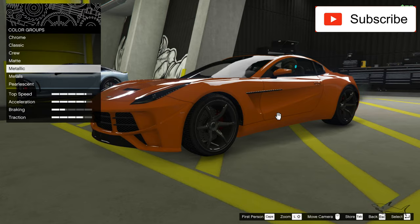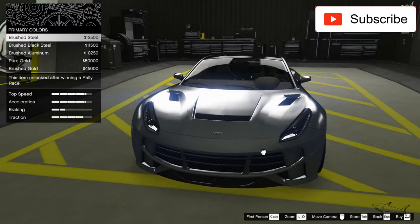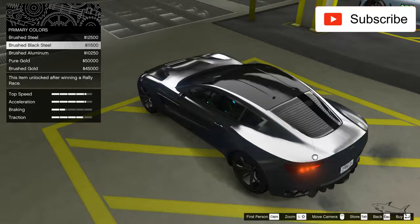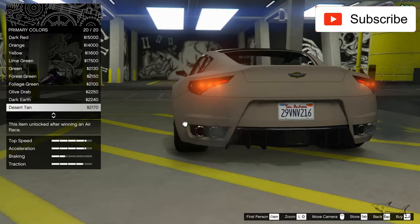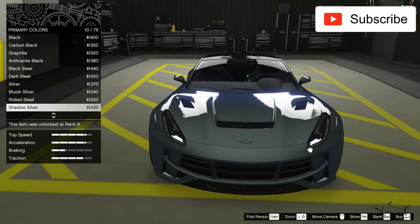It doesn't have that many customization options, so the main thing we have to work on is the paint and the rims. When you don't have a lot of mods, the paint and the rims will decide everything — they are something very important for your car. I like this metallic style. I think regular paint won't fit with this type of car — that's just me. Now let's look at some metallic paint. Oh my god, how good is it looking! I really like it.